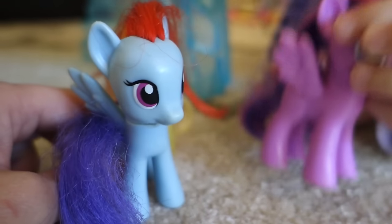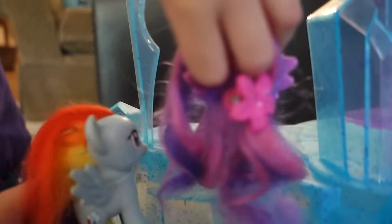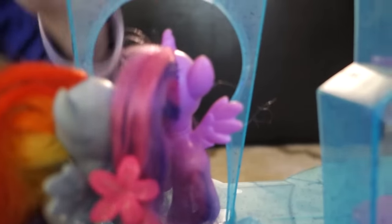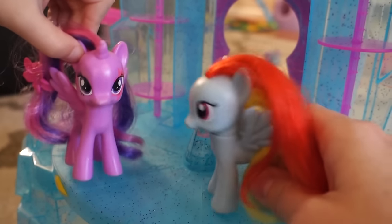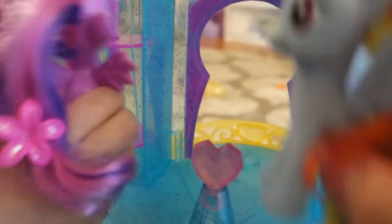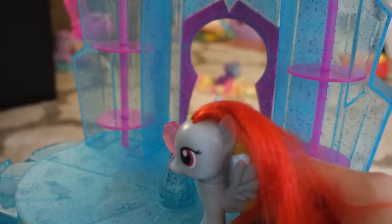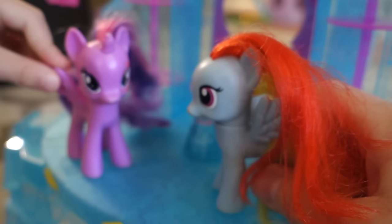We need to get everything ready for her party. Come on, let's go! This is really cool — I love Princess Cadence's castle, it's so pretty. Except she doesn't have many decorations in here; all her shelves are empty. Oh, she does have a swing though — cool! All right, we gotta hurry up and get ready.